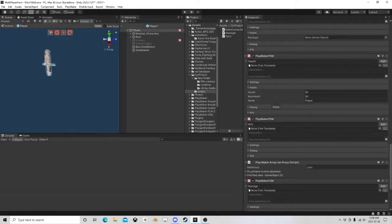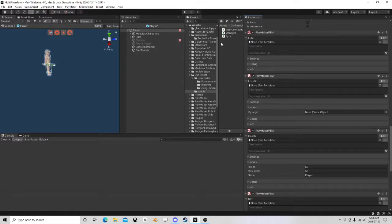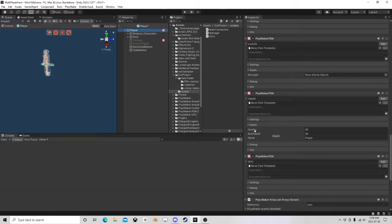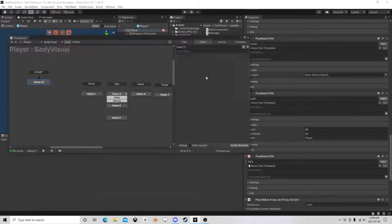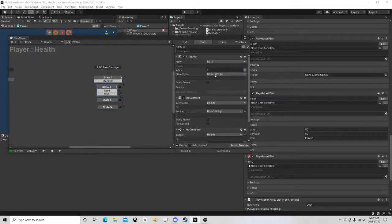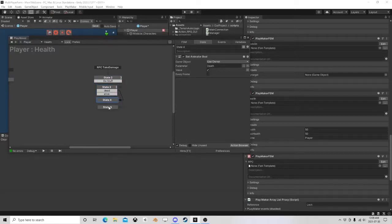That's the lock-on and the HUD master. Once it has a target it goes to the health FSM and gets the health current, max, and name — that's how we display up top. It said 'player' because that cheap AI standing there is using the same FSMs. For health, I don't have a lot of work into it yet, but we have an RPC for taking damage, we subtract the damage from our health, and we're either dead or not dead.